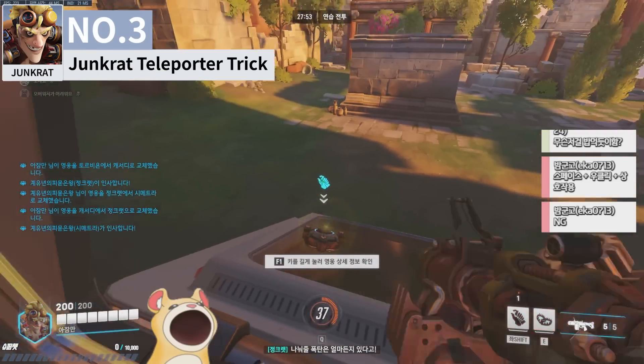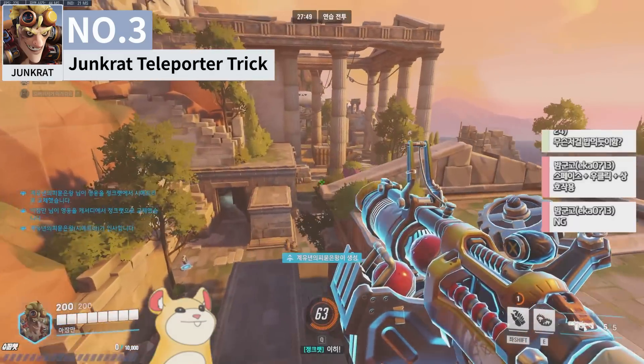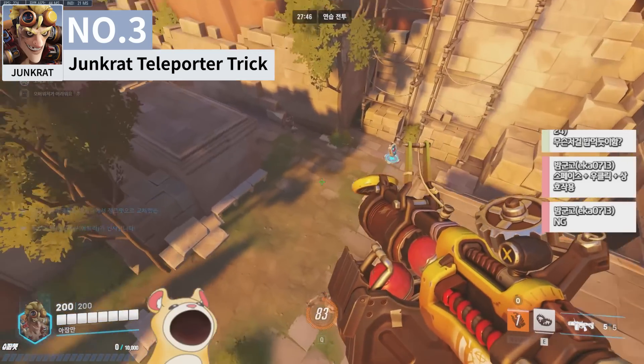Momentum carries through Symmetra's teleporter, so Junkrat can place a concussion mine on the spawn door early before taking the teleporter to take positions extremely quickly at the start of a game.